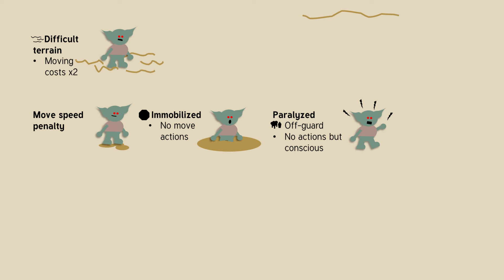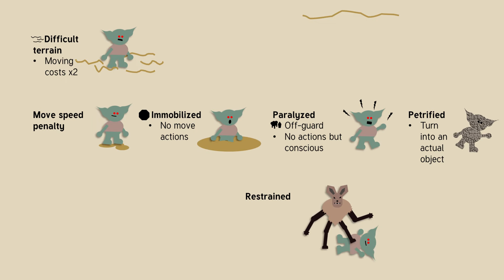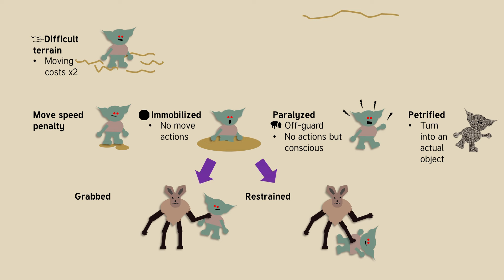When paralyzed, you're conscious so you can think, but you can't move your head around or do anything like that, and you're off-guard. If you're petrified, you literally become a stone statue and even have stats like an object — just look it up if it ever becomes relevant. So this is the spectrum of movement reduction. There are two more conditions that include immobilized: restrained is the extreme version of grab, but also includes being tied up. Think of them as a subset of being immobilized, not on the same spectrum.